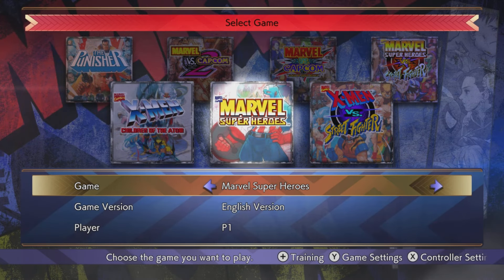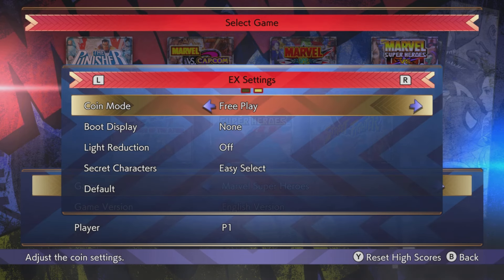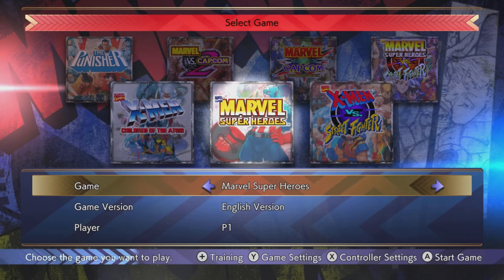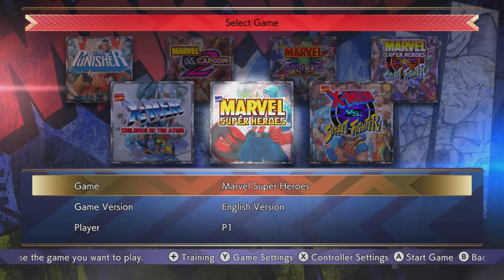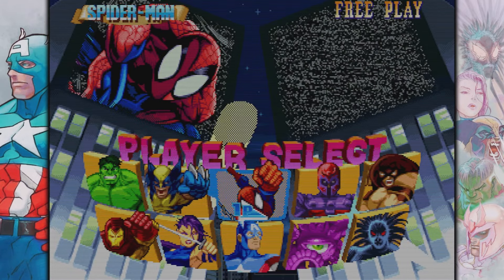Next up, we're going to head over to Marvel Super Heroes. Over here in the settings, once again, you want to head over to your settings and under EX settings, you want to make sure it's on easy select. And then we're pretty much good to go. After that, you want to load up the game.